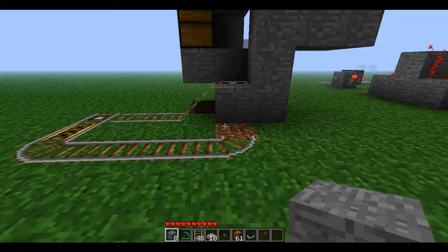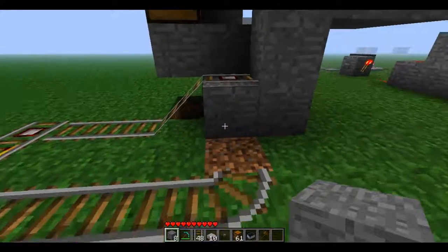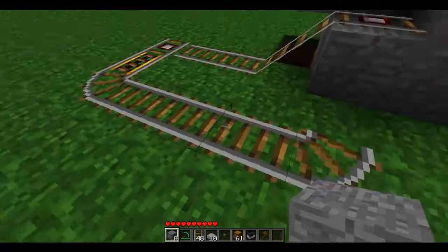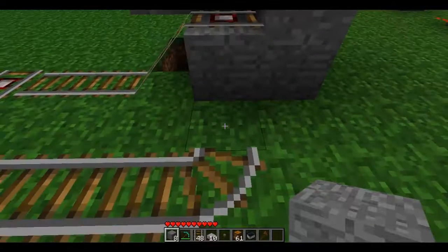Hey guys, I just found this insane minecart glitch. I have no idea if this has been found before or if someone's already found this, but as you can see right here, there's something wrong with the picture, and I think it's this thing right here. It's turning, and there's no rail over here that's turning.